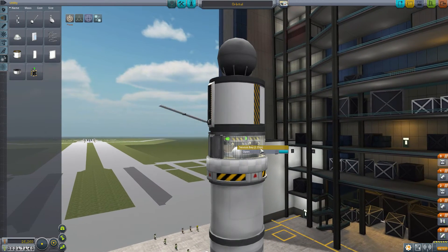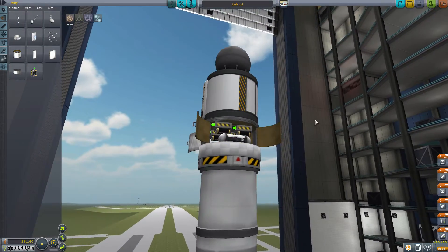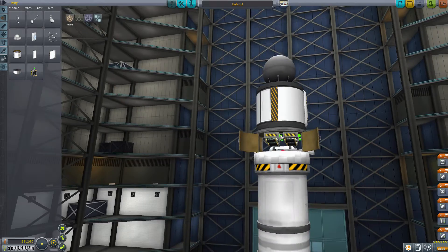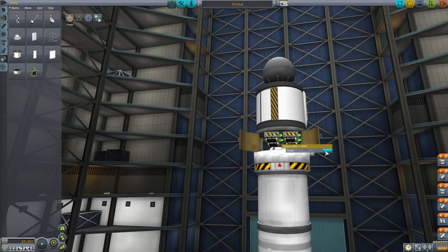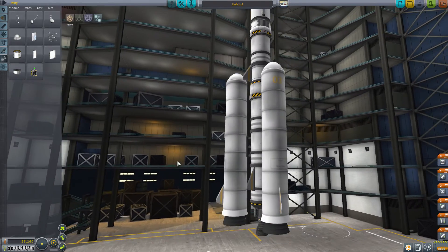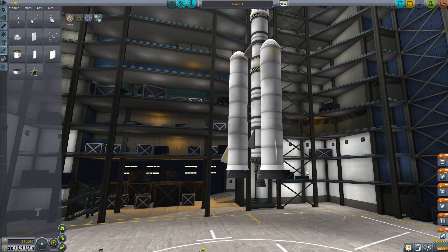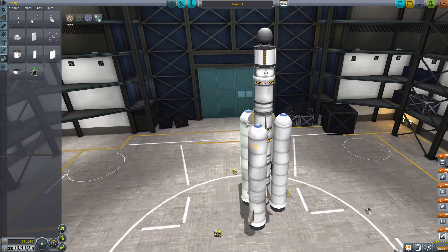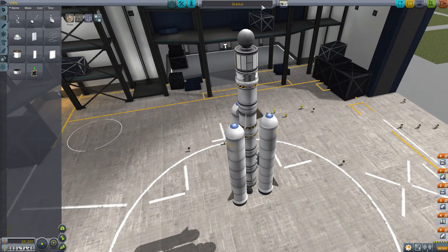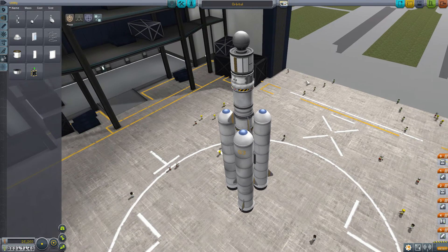That comes out into space and I've added some stuff into the service bay. We've still got some mystery goo in there, a bunch of barometers, thermometers, and a bunch of extra batteries. It's probably going to stay up there unless we delete it, which might be cheating. This is going to be an unmanned pod, so if it breaks it doesn't really matter. The only thing is I don't think we get SAS with the Sputnik - that's the issue. It's going to be difficult to manoeuvre.